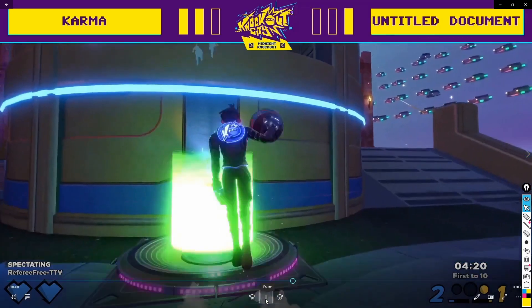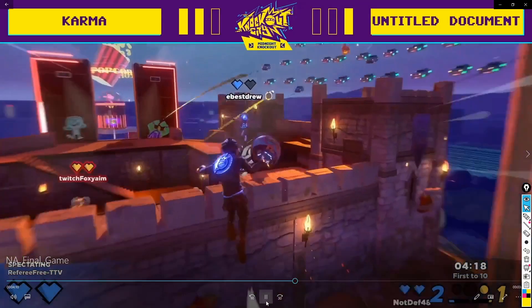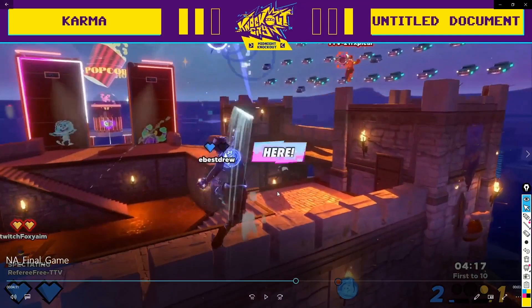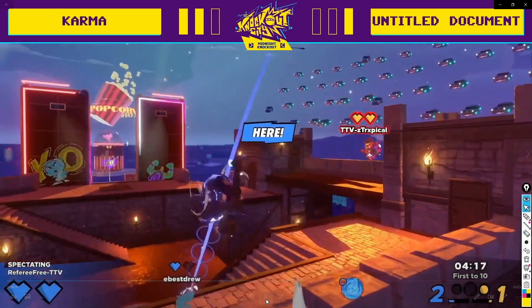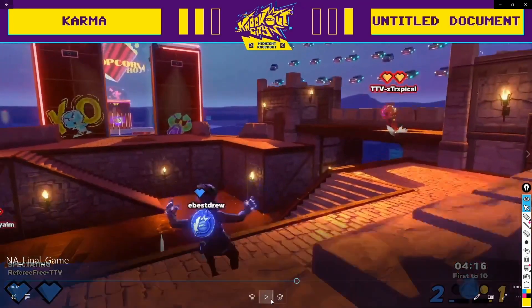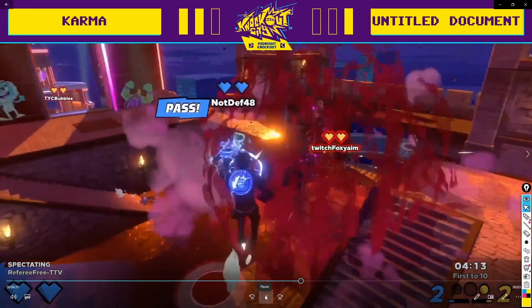E-Best Drew pushes mid — he doesn't have a ball. He just runs into mid with no reason: Foxy's over here, someone else is over here, there's no one there that he's running into and he doesn't have a ball, so there's no reason to run there. That's a misplay by him. He flaps and just gets killed — he's just cost his team a point.